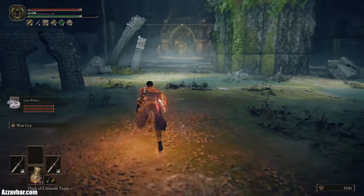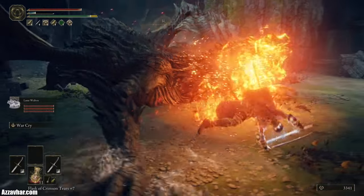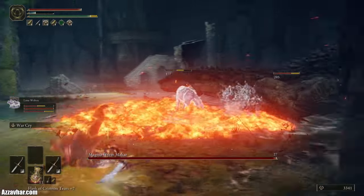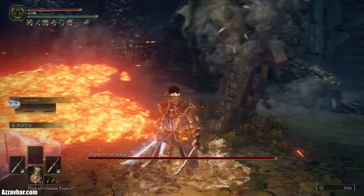It usually opens the fight with a crawl-forward lava spew attack. The hitbox on this thing is insane, so just steer clear of him and let him do whatever he wants to do.